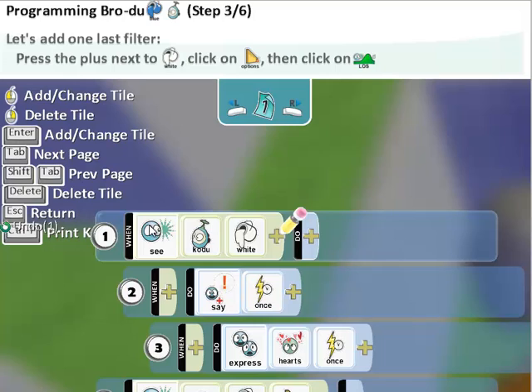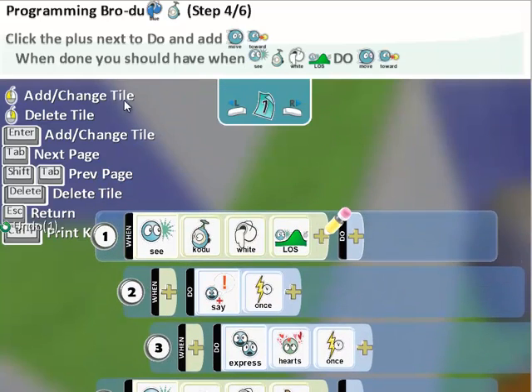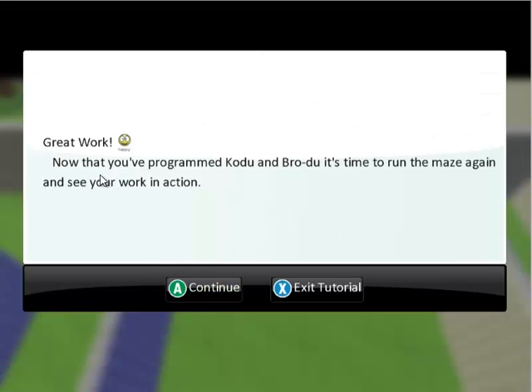Now we're going to continue to change this statement to do one more thing, which is line of sight. So instead of just when see Codu ever, it's going to be when see Codu — options — and then LOS, which is line of sight. So we have: when see Codu white line of sight — we need him to do something. If we didn't fill this in, it wouldn't be able to react. So we need: when see Codu white line of sight, do move toward. Then, step five of six, we make him go a little bit faster — so do move toward plus quickly. Now we've programmed him.